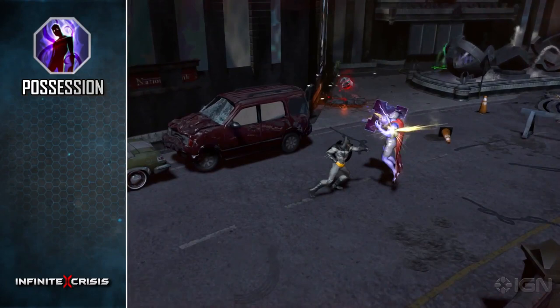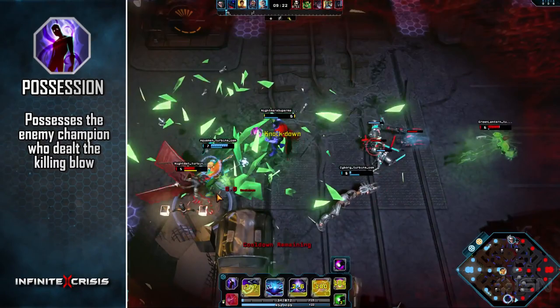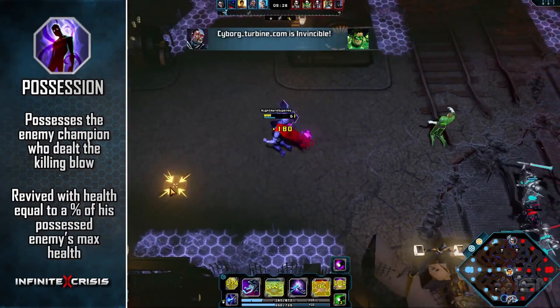His passive is Possession. When defeated, Nightmare Superman possesses the enemy champion who dealt the killing blow, revealing them and reducing their attack and power armor for a few seconds. If the enemy champion is defeated while possessed, Nightmare Superman is revived with health equal to a percentage of his possessed enemy's max health.